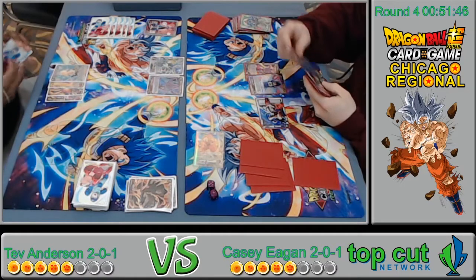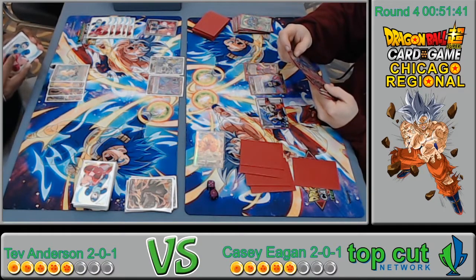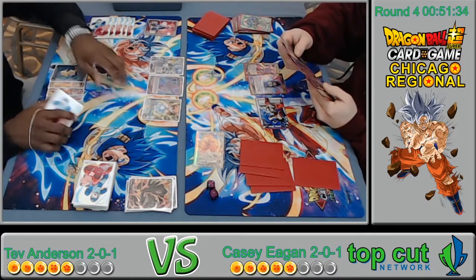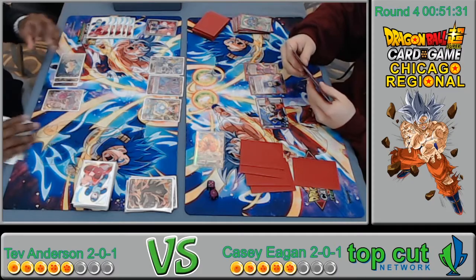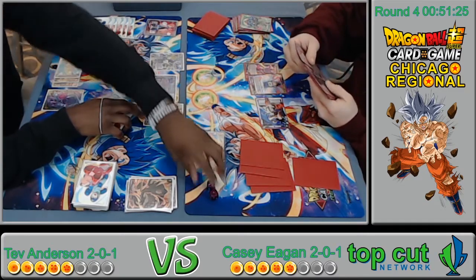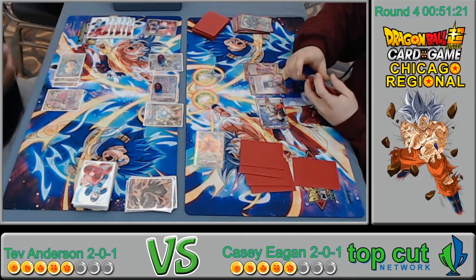He could tap two to draw two right now, or go a little more aggressive. Frost Deadly Poison isn't live. A Dark Banisher Foo would be pretty good. Does he have an answer? He's going for double strike — if he does not have a negate this is going to hurt a lot.